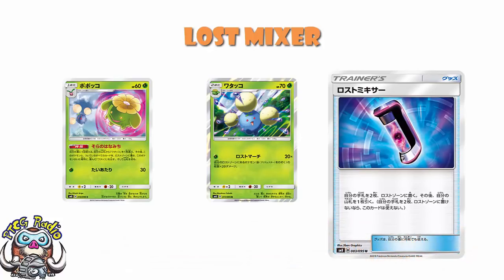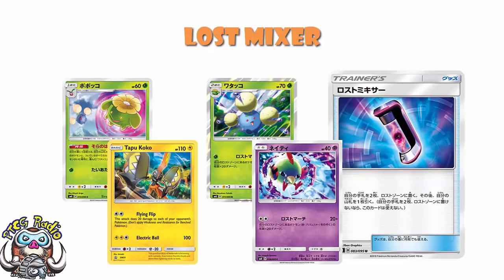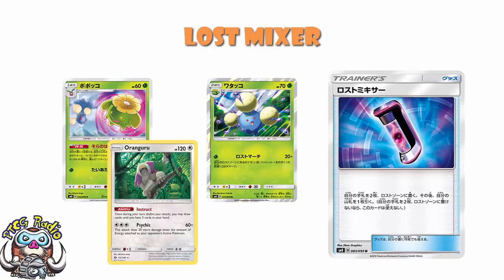That's where Lost Mixer comes in, because Lost Mixer actually takes a deck like Jumpluff and really starts to accelerate it. Now you can play a whole bunch of random cards — let's say you play four Tapu Koko. Tapu Koko's got a decent attack for a Double Colorless Energy. And Natu also has the same attack as Jumpluff for a Double Colorless Energy as a basic Pokemon, which is cool because you'll be playing Double Colorless anyway. Now we can play four Tapu Koko, and all of a sudden they just become Lost Mixer fodder — you just Lost Zone them if you don't start with one.